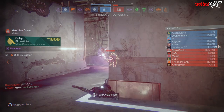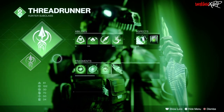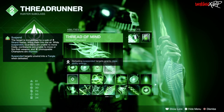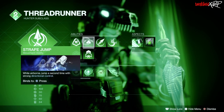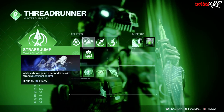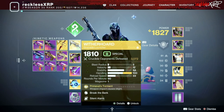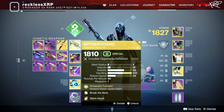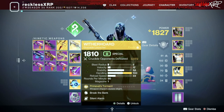Now let's go over PvP, and there are a few changes. Starting with the subclass: I do run Thread of Continuity and Thread of Mind. I run Marksman's Dodge in PvP, and I like using Strafe Jump over Triple Jump. For weapons, I still use Witherhorde — and anyone in my clan who watches my screen when they die sees me killing people with it. I stick people with Witherhorde constantly. Out of all 3,072 kills I have in Crucible, probably about 92% of them are from sticking people with Witherhorde.